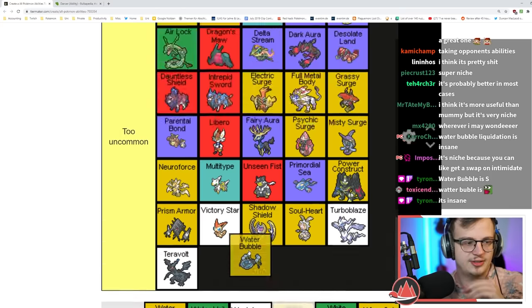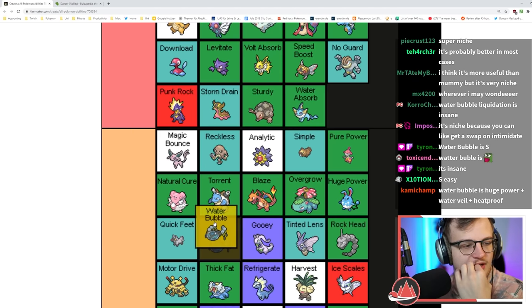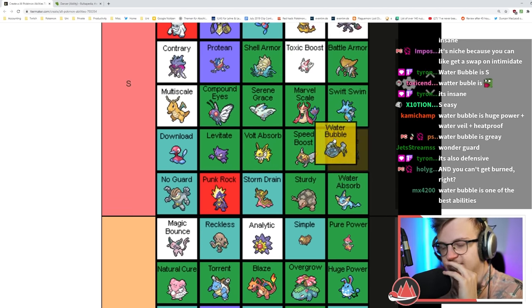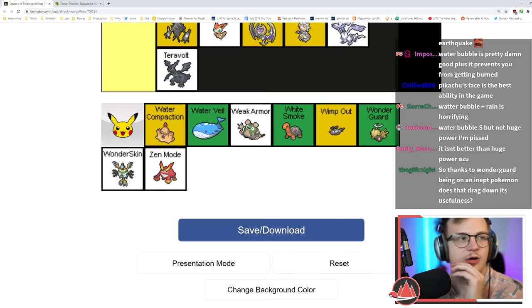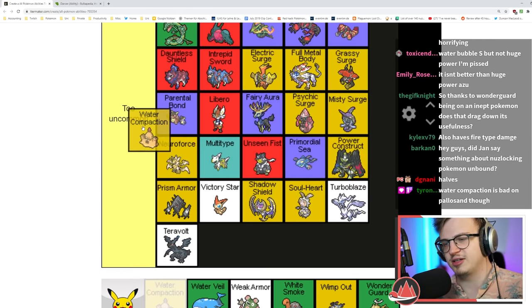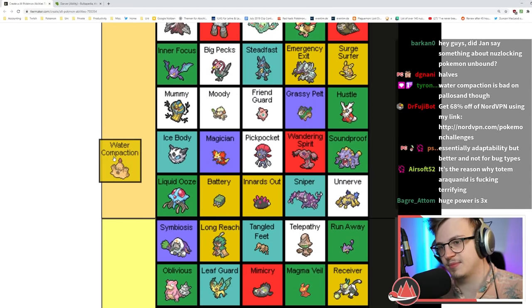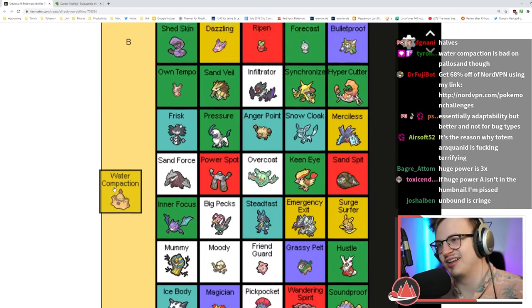Water Bubble — you also can't get burned. Definitely S tier. Water Compaction: plus Defense when hit by a Water type move — I don't think people are picking Sandygast for this. Mid B tier.